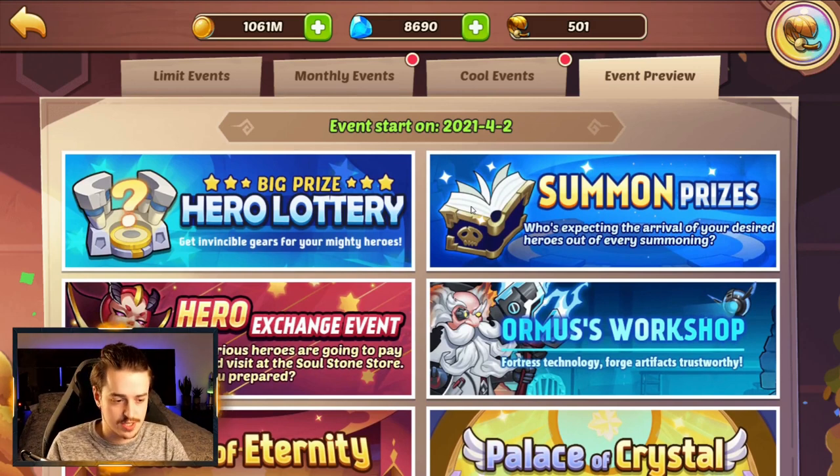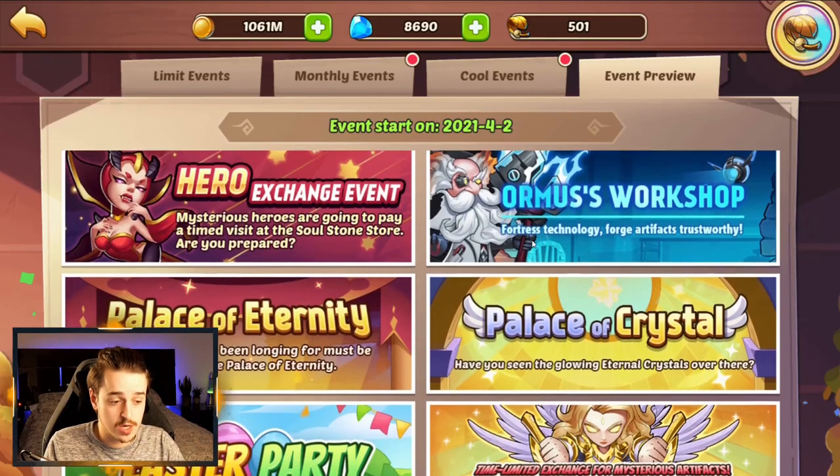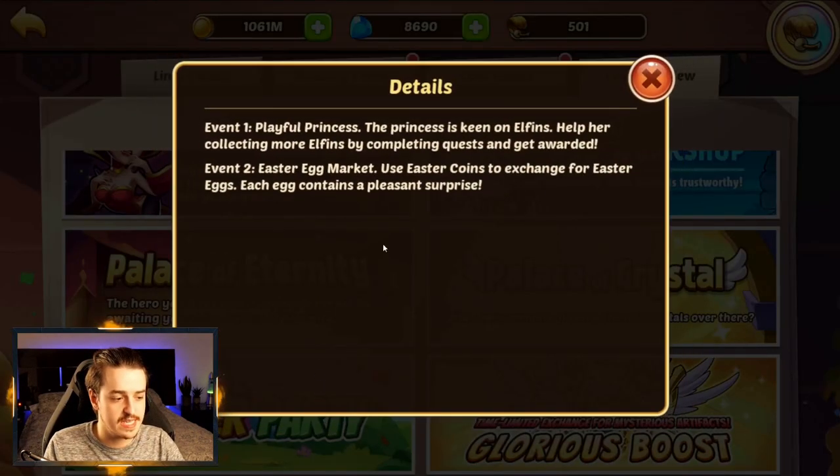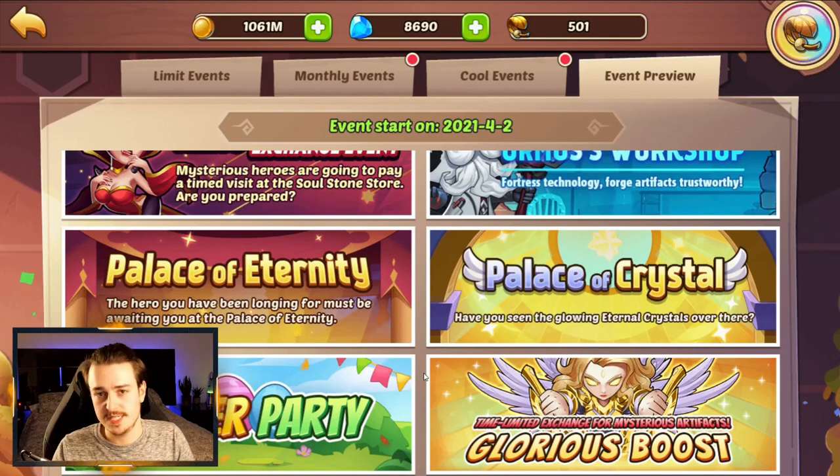It's not unlike DH Games to switch things around, but it's just surprising we're getting a brand new hero this soon. The Hero Exchange event is giving Eloise away, which is going to be really interesting, so make sure you save your Alter Stones for that. Ormus Workshop is back, Palace of Eternity and Palace of Crystals all coming back. And then there's the Easter Party — probably going to be another opportunity for DH Games to give us a free artifact, which would be great. Be sure to hit that subscribe button if you want to catch my review of the Easter Party event next week.